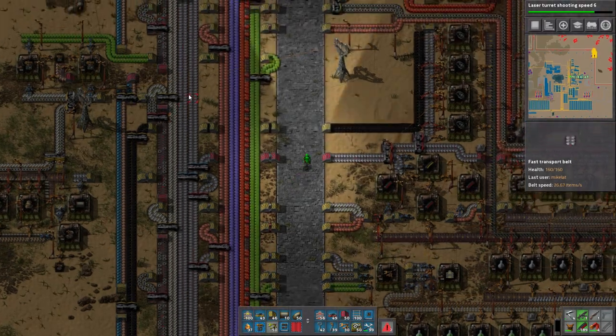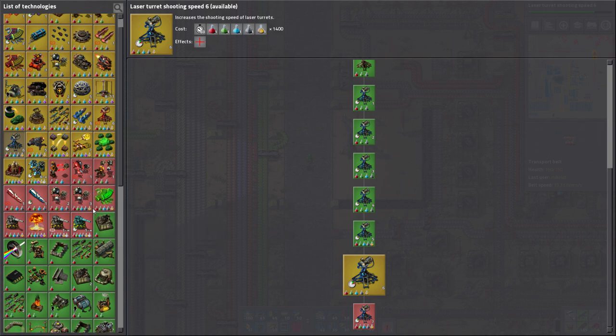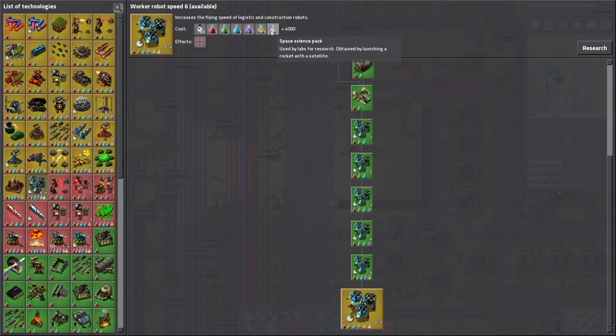Hi guys, welcome back to some more Factorio. I've been doing some research - I finished all the laser turret upgrades and worker speed 3. The next level of robot worker speed requires science packs we're not doing, so consider this the fastest these bots will go.